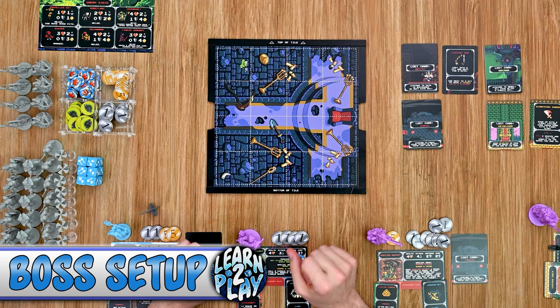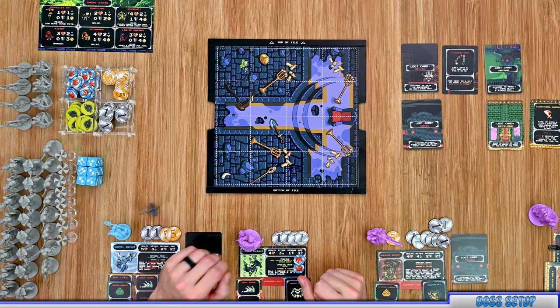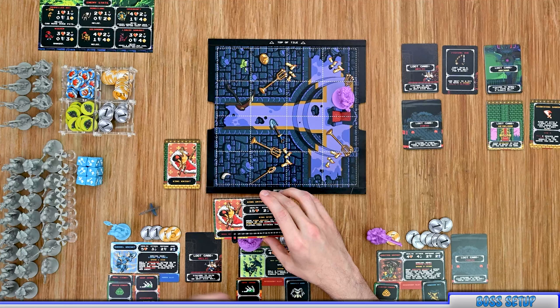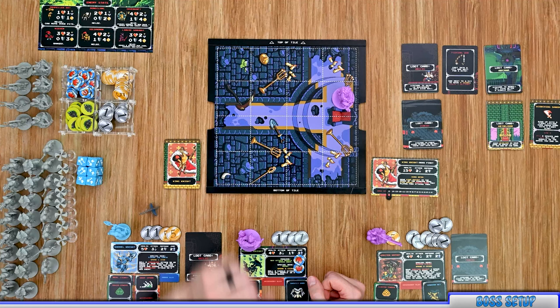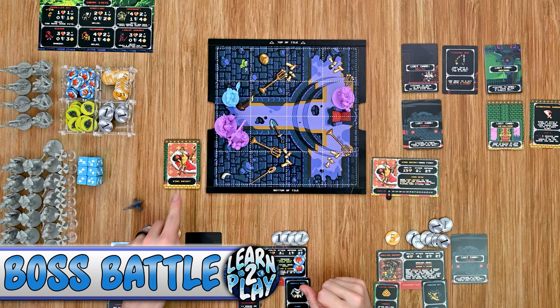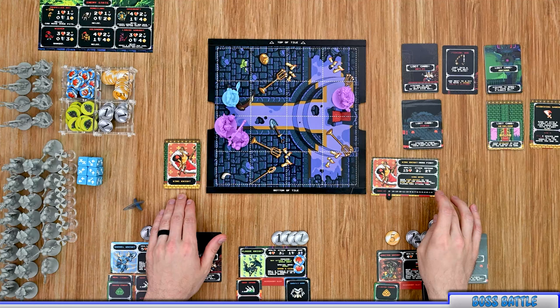To set up the boss battle, remove all stage tiles from the tile track and place the boss board on the track — orientation does not matter. Place the boss on the second space on the side, shuffle his AI deck and place it off to the side along with his stat card, and place the health tracker on his starting health value. With King Knight, his health is 15. Starting with the first player marker, each player places their figure in one of the four spaces — multiple figures can share a space. After each player takes their turn during the boss round, reveal and resolve a boss AI card. At the end of the round after all players have gone, resolve the boss's special ability instead.